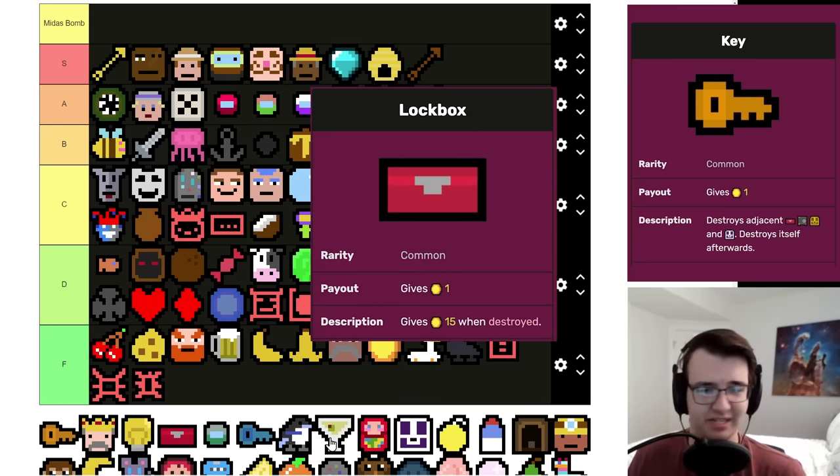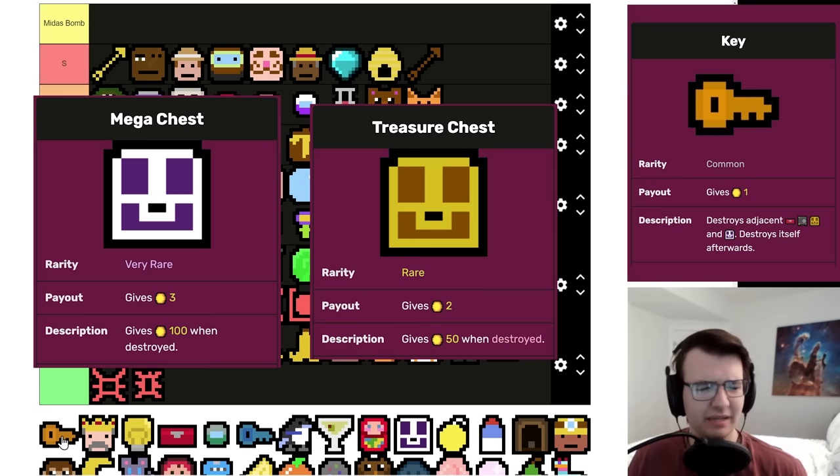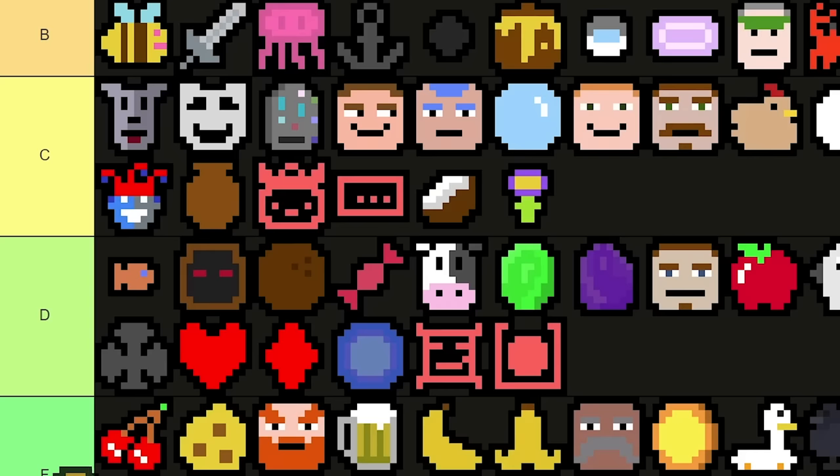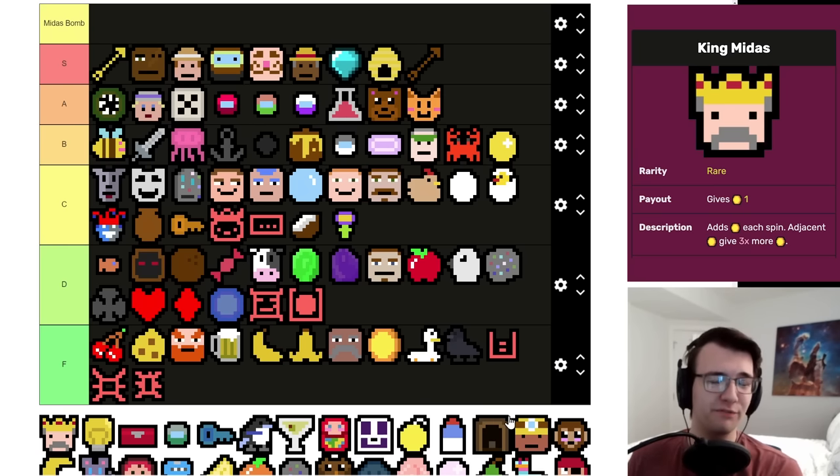Key is a fine early pick because you can always find a Lockbox early, or if you don't, you'll probably find a Safe later on. If you're really lucky you get a Treasure Chest or Mega Chest — I wouldn't count on it though. Being an early game item that removes itself makes it pretty nice but certainly never life-changing. I think I'll just put it in low C tier.